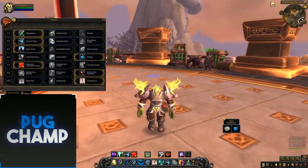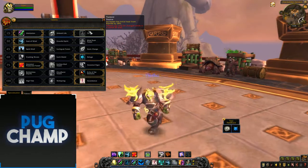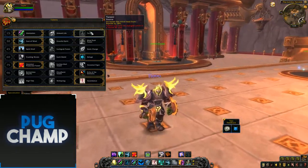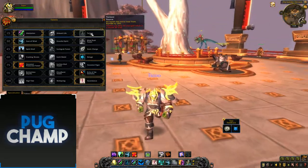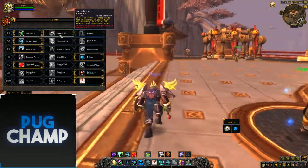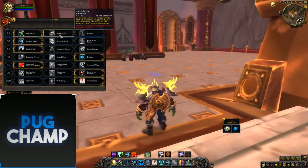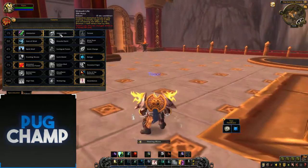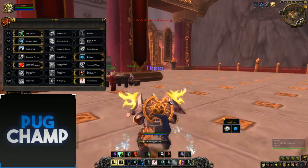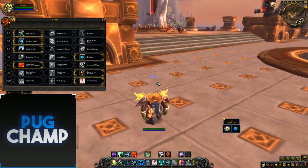For the first talent tier, there's not been much change apart from Torrent is now 30% initial heal instead of 40%, but you didn't really ever take Torrent anyway, so this isn't really a big change. Unleash Life is the same - your next direct heal is increased by 45% - but I don't like taking this in any instance because it's just an extra spell to click for Shaman, and you have to keep track of so many things as a Shaman healer.